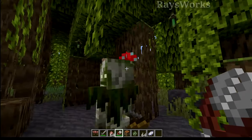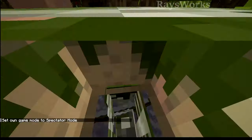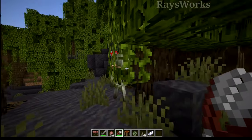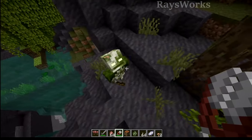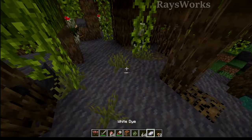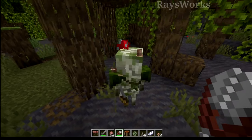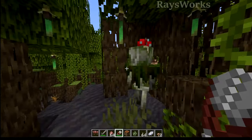The new bogged mob from last week now has the mushrooms actually extending off of its head — before they were flat. You can see there is a red mushroom over there and also a little brown one. Very cool; as the bogged is covered in moss, it makes sense that mushrooms have started growing on it. We can actually get these mushrooms off them — if you use shears on it, you can see it dropped two brown mushrooms and now it doesn't have any mushrooms on it whatsoever. This is similar to using shears on a mushroom block. Every time you shear the bogged it'll drop two mushrooms — either two red ones, two brown ones, or one red and one brown.